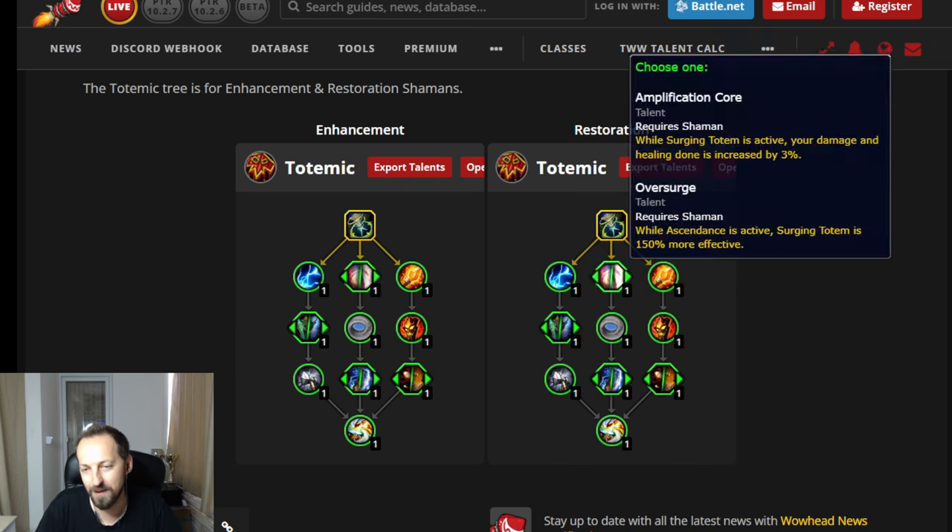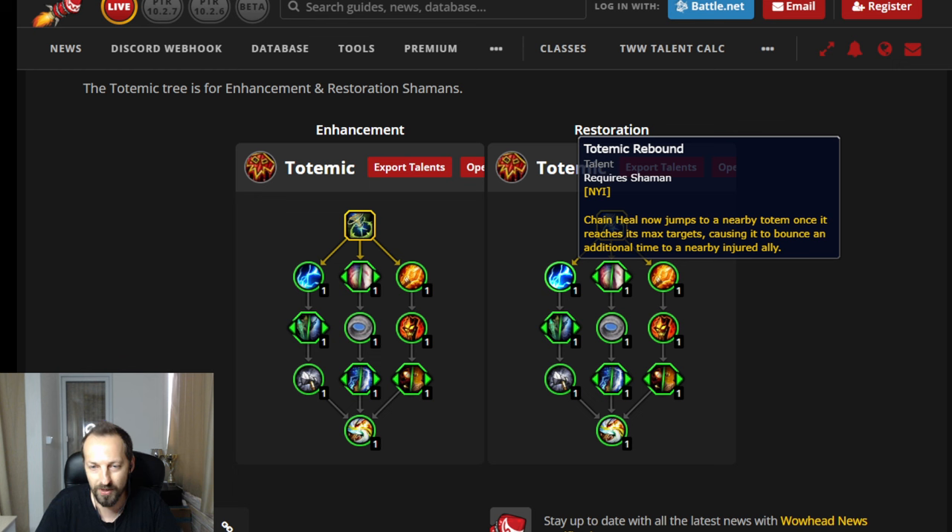Most of the other talents are apparently not yet implemented, so alpha players couldn't even test them. Chain Heal now jumps to a nearby totem and, once it reaches the max target, jumps to an additional injured ally. That doesn't sound very powerful because it loses potential value when jumping to the next target — unless you have High Tide, it's not very useful, even in Mythic+.